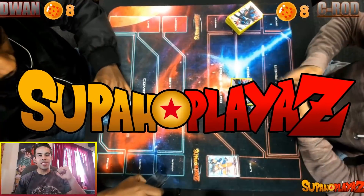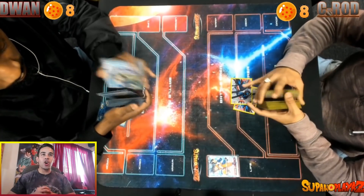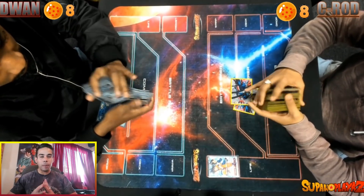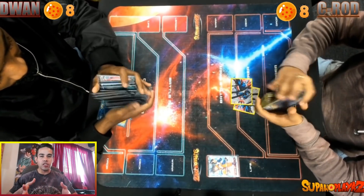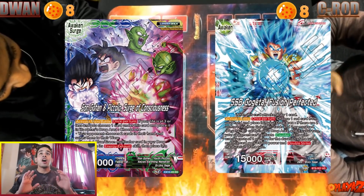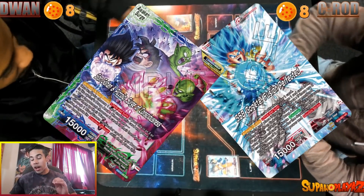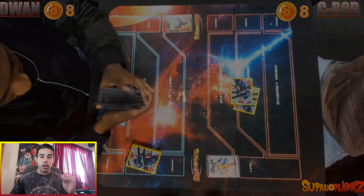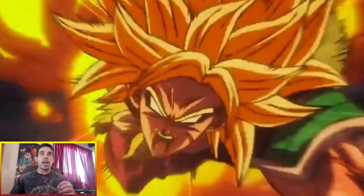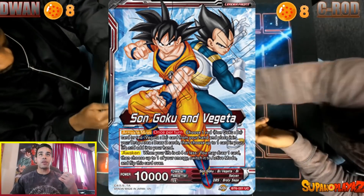What's up players, it's your homie C-rod back again with another video. Today we've got the infamous Piccolo deck — the dual color blue-green — and we also have Gogeta, which I am playing. I've been desperately trying to figure out how to make a pretty good Gogeta deck, and after trial and error, this is the new updated Gogeta build I've been working on.